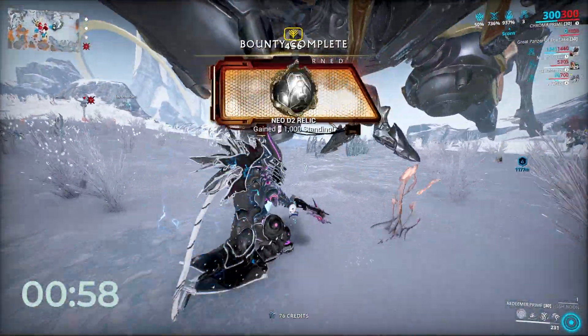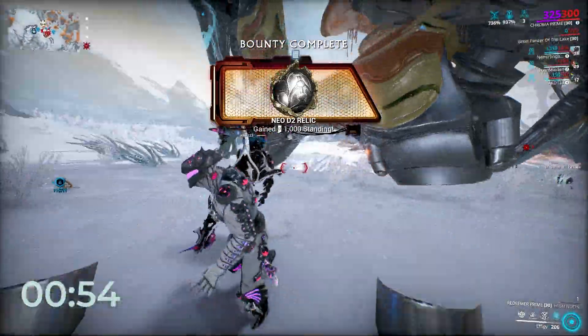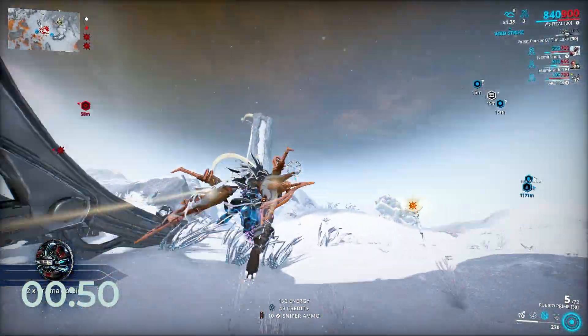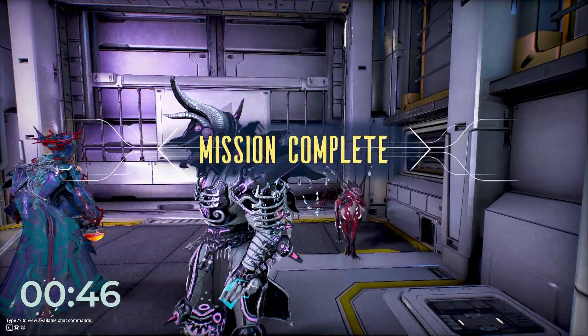Every new day you log in, the first thing you do should be taking advantage of the first mission reward bonus that doubles the amount of credits you receive by doing Profit Taker or any other high credit reward mission to stack your bread. The daily bonus does not work on credits you win from the Index.